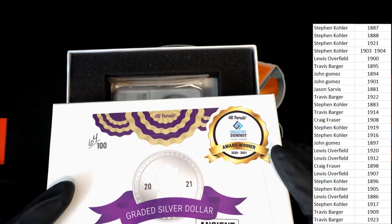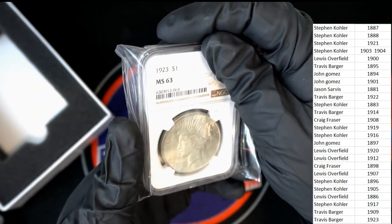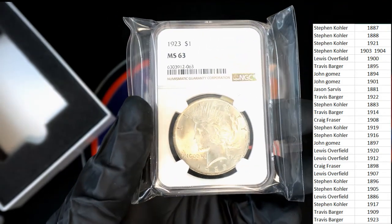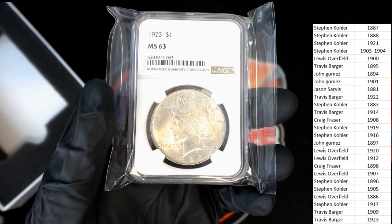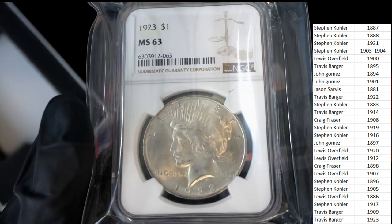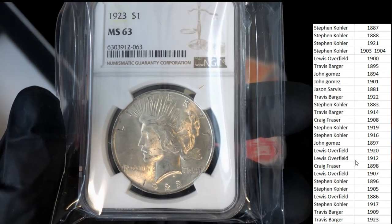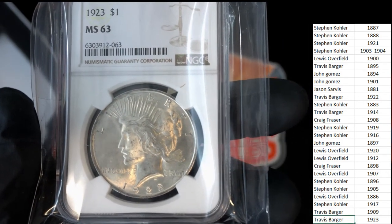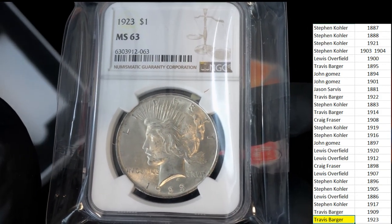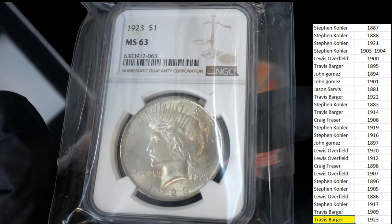Here we go — we got some treasure coming out of here, what's it going to be? It is a 1923 Liberty — I think this is called a Liberty Dollar. A lot of reflections coming out. 1923, owned in the break by Travis B. Congratulations, bro. Travis hits!